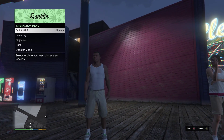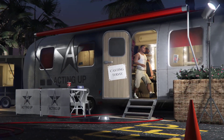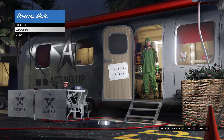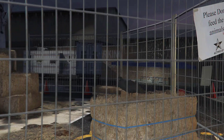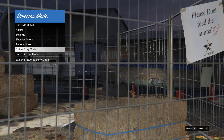We're gonna start from the beginning. Make your way to story mode and go to director mode. What you want to do is shortlist one bird and your online character. Once you guys did that, you are good to go.